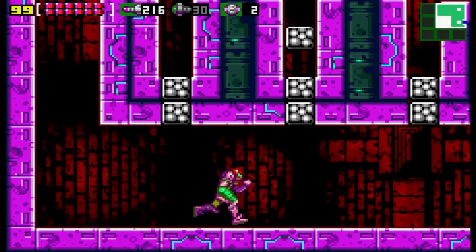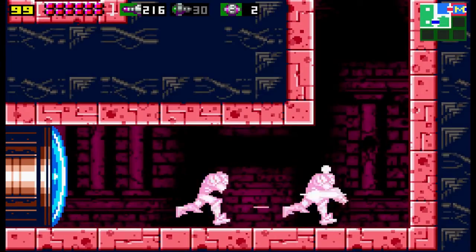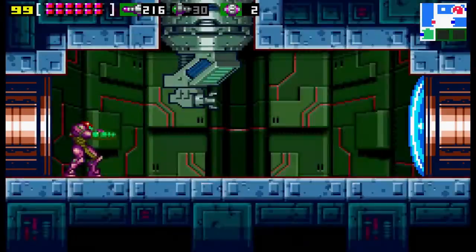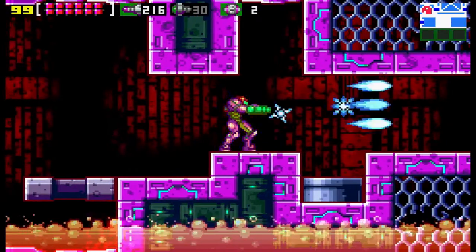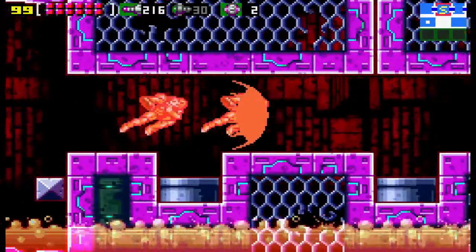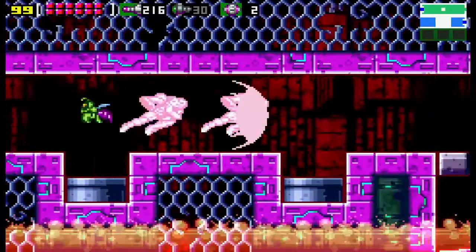Alright, now we're heading to the lower right-hand corner of Ridley's Hideout to get another pair of missiles. We need three more total. The last one's really easy to get - I just wanted to get these four harder ones out of the way. We're going counterclockwise. Let's Shinespark all the way over, which I've done earlier in my playthrough.